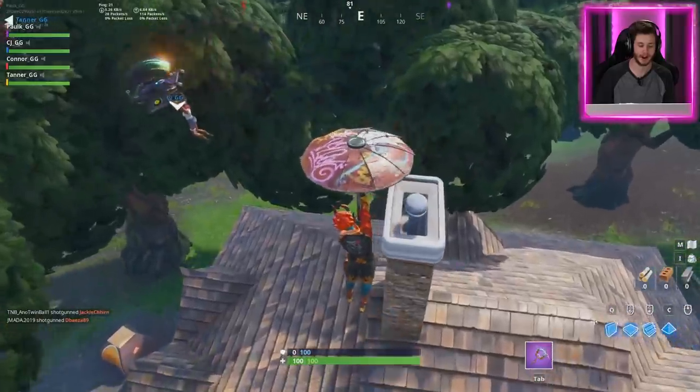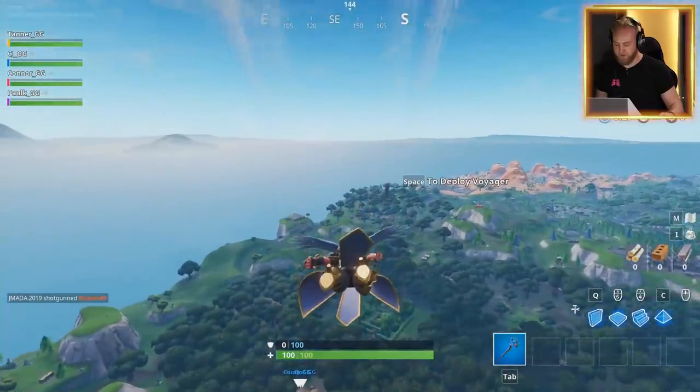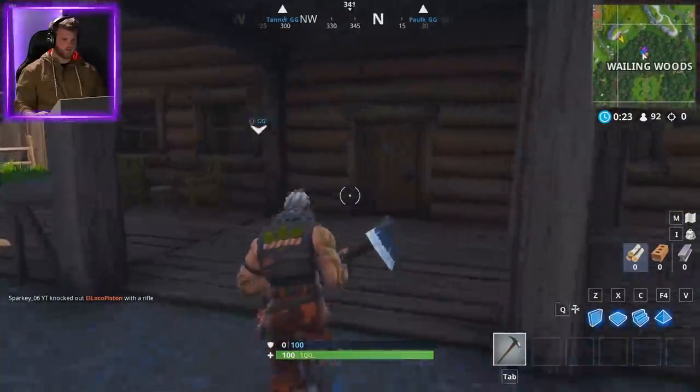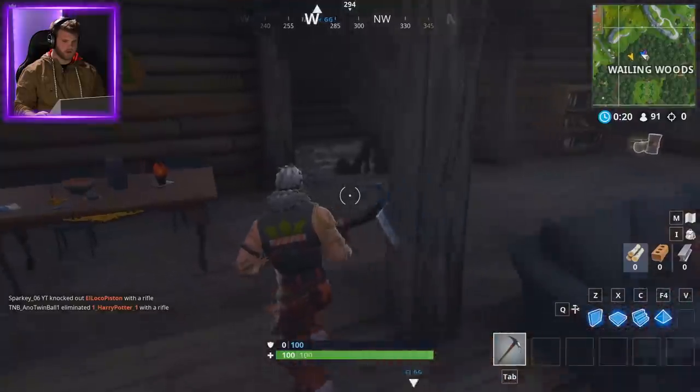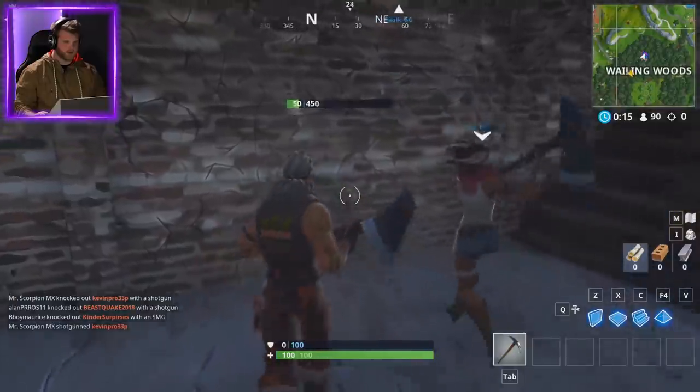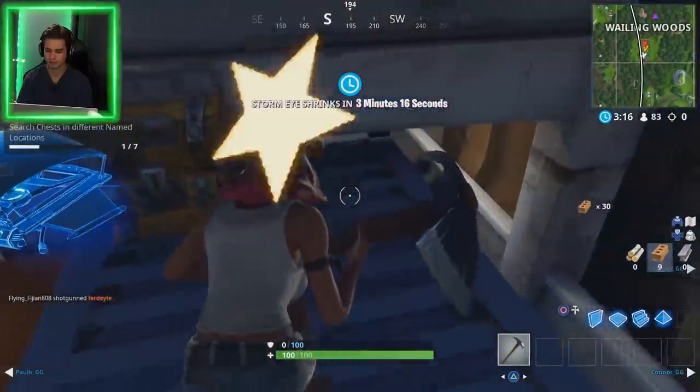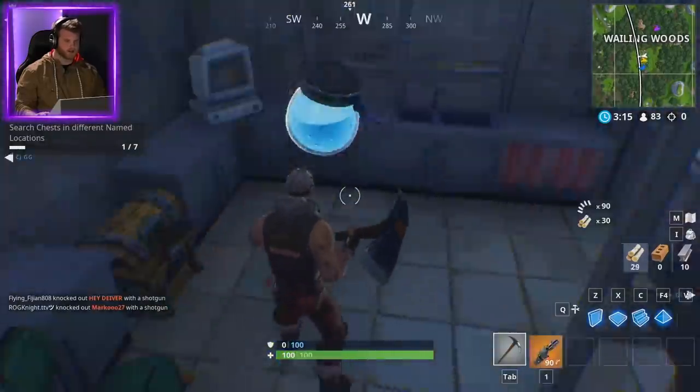Remember, you only get one chest, boys. Make sure it's the right one. I'm going to drop center of Whaling and Maze because I'm too late to the party. Are we allowed to get floor loot or no? No. So if we don't get a chest, nothing. What happens if my chest does not contain any weaponry? It's not possible. What about mushrooms? That's fine. Let me get this chest in here.